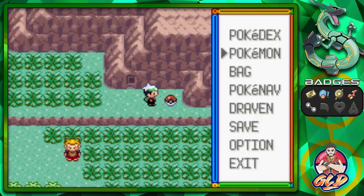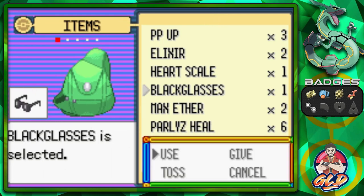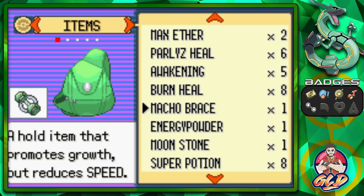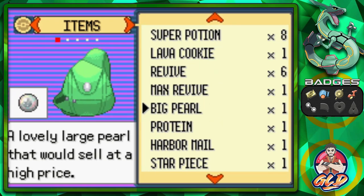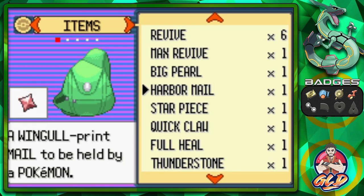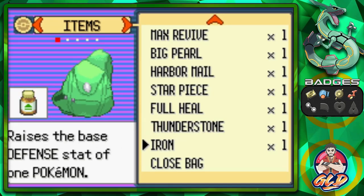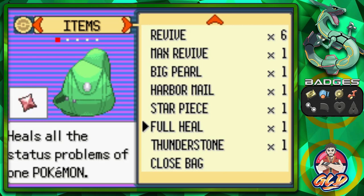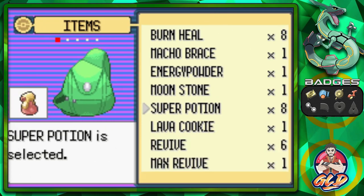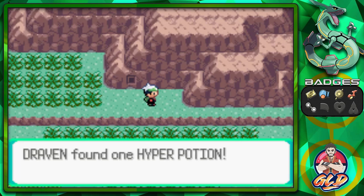Our bag is already full. Since we have a Dark-type Pokemon, let's give the Black Glasses to Joust. The Macho Brace can be used for EV training but I don't want to use it right now. Let's give Protein to Dulcim and Iron to Hadouken to make some space in our bag. Got too many Everstones. Let's heal our Pokemon, give a Hyper Potion to Vesuvius, and move on.